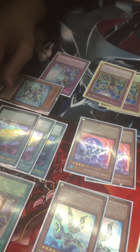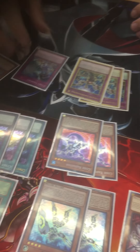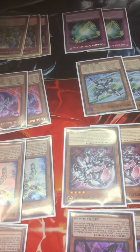Sign of Conflict is what you'll be adding with your Micro Coder when you're extending. Once you use it to go into a Code Talker link, add it from your deck to hand; if you already have it in hand, you can add Cynet Mining instead. That's pretty much the main deck.